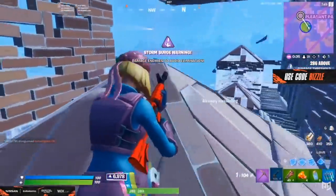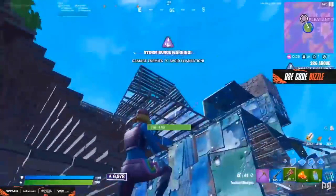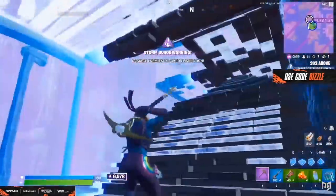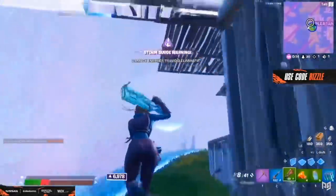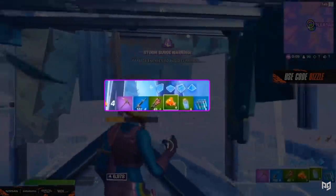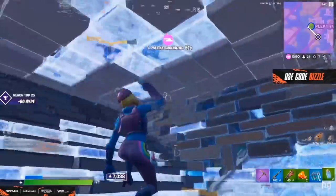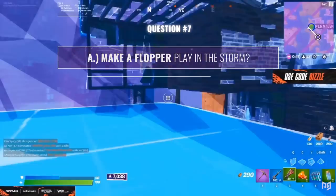Now with the moving zones — Bizzle doesn't have mobility, so he conserves mats in a few ways: first by dropping to low ground to use enemy builds instead of placing floors; second by using efficient tunneling methods like the two-piece tunnel with just a wall and floor; and third by playing the edge of the storm so he doesn't have to cover that side. As Bizzle tarps in he loses a ton of health from not covering his back. This is exactly why the triple-heal loadout Bizzle runs is so strong — a loadout common among passive pros. At this point he needs to rotate ASAP, but with floppers he has a choice: make a flopper play in the storm, or keep tunneling?